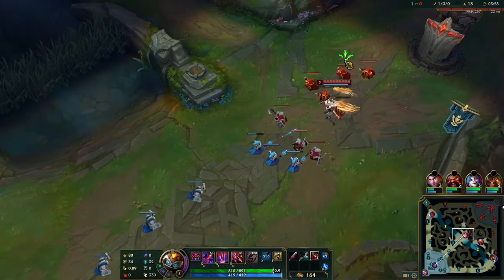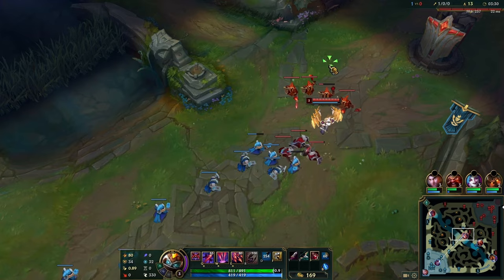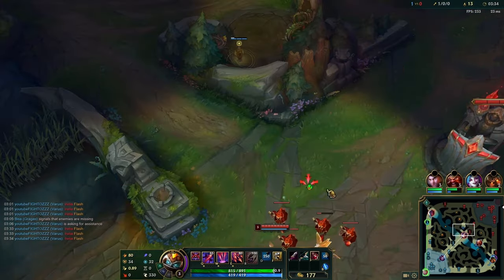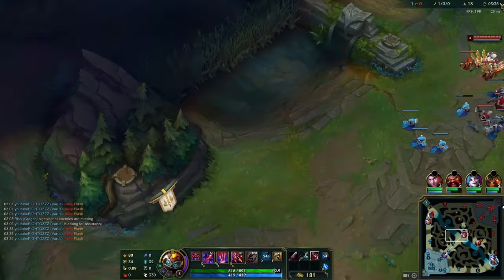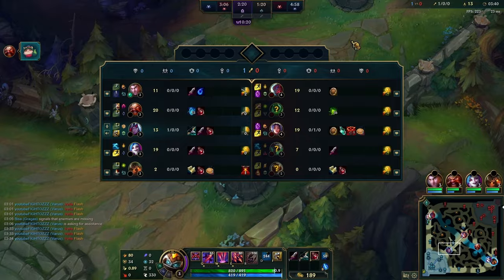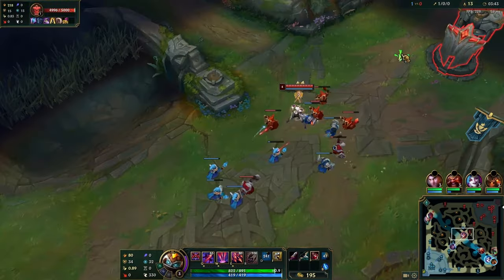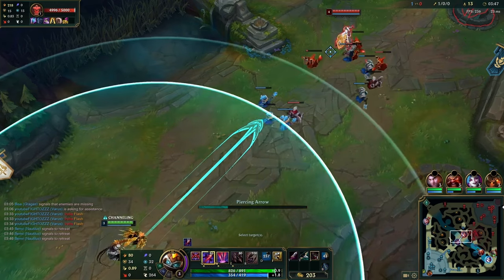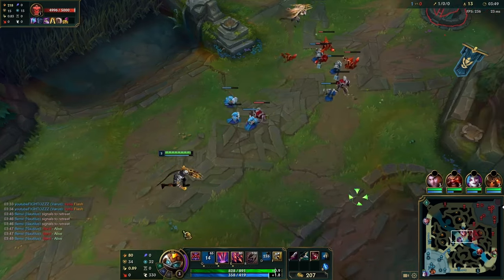The best first buy is Vamp Scepter on Varus mid. Otherwise, just buy Zerkers. In this case we had 800 gold so we didn't have enough to buy much — we could go double dagger refillable, but because this isn't a poke lane, it made more sense to just buy a Recurve Bow and spend as much as we can on stats, since we know the opponent has no flash and we'll probably be fighting.